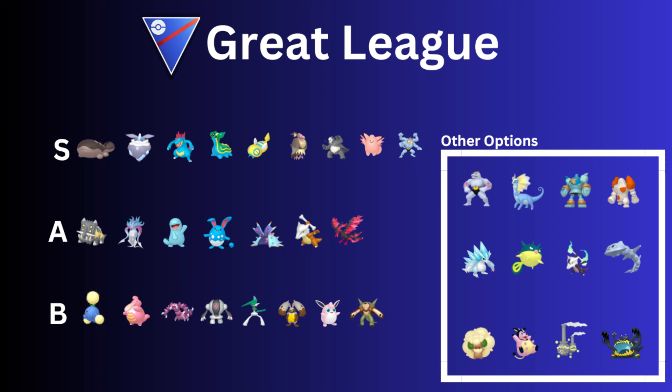Then we have Wigglytuff. Wigglytuff's Charm was boosted, so you get to Swift in six Charms, and then Icy Wind as well — that's generally the moveset you want on Wigglytuff. Then Chesnaught — maybe a little bit too high on the list, but I used a team by ItsAxon, the 2023 World Champion, and it had Chesnaught in it, and I did so well with it. I can't wait to try the team again.